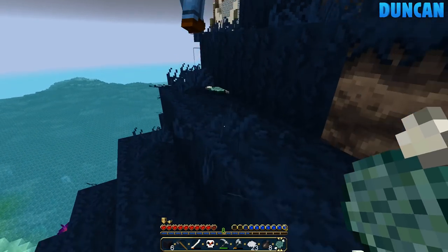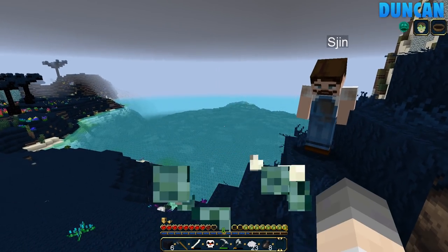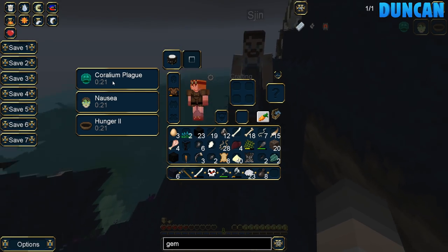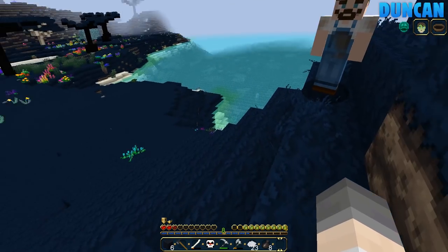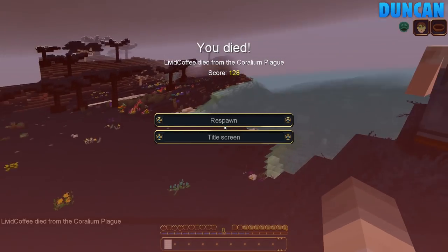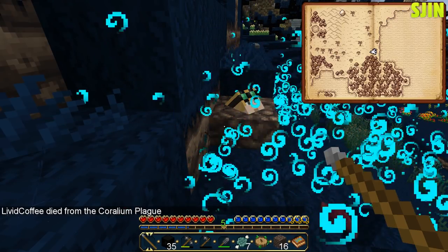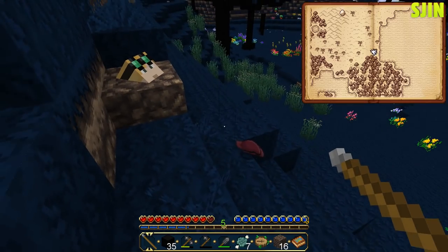Eat this with me — I don't know what it is. Look at what it's called. Corallium — plagued flesh on a bone. Oh — don't eat it, Shin! I've got the plague. The Corallium plague — how long is that going to last? Hopefully it just counts as poison and I won't die. You got any milk? Nope. The plague! You died from the Corallium plague. That's bad luck. Why did you eat that? I don't know what it was — it looked tasty.